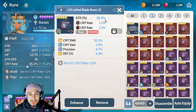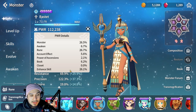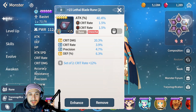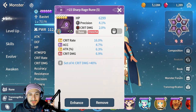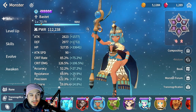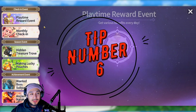Make sure your runes are maxed out — you want to upgrade slots 2, 4, and 6 to +15, and for slots 1, 3, and 5 get them to at least +12, because that's when they get their last stat increase or gain a new stat. That will give you quite a bit of power. Also make sure your monsters are level 70 maxed out — a level 60 monster will have noticeably lower power.